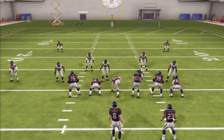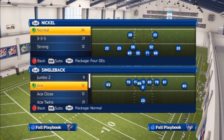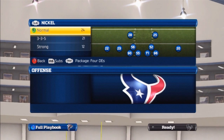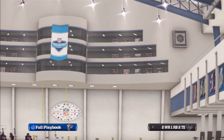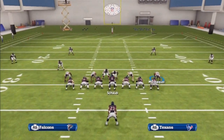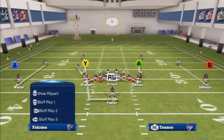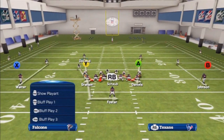Now let's go in the center. Let's say we come out in ace big, ace normal, whatever you call it. First thing I suggest, you can come out in nickel sugar blitz — that is to man up these guys in the middle, these two middle linebackers. Man them up on the tight end just like that. Man him up on the wide tight end and man this guy up on the tight end on the right. Just like this. That's all you want to do.